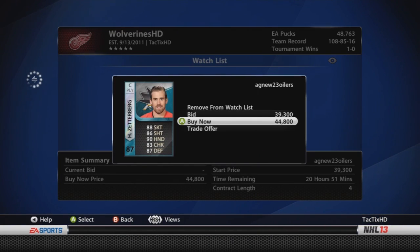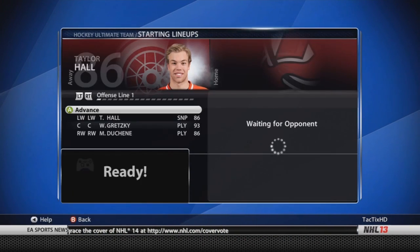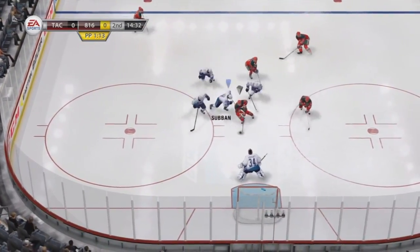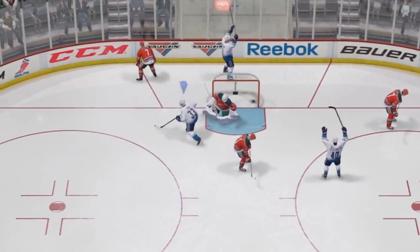I bought a Henrik Zetterberg at center for just under 45k, so I want to try Zetterberg out. Being a Wings fan, I have some pucks. After the trade day I was just going to spend basically all my pucks and try out a whole bunch of different combinations on different lines. Chemistry right now isn't too good, but I'm just trying out the different players. Also got Kipper in net — got him on trade day for the start of the week, with Ben Bishop for about 6k pucks.